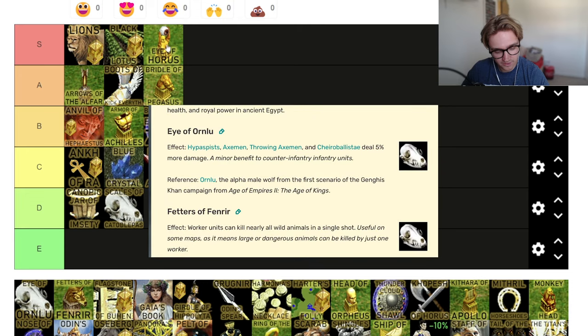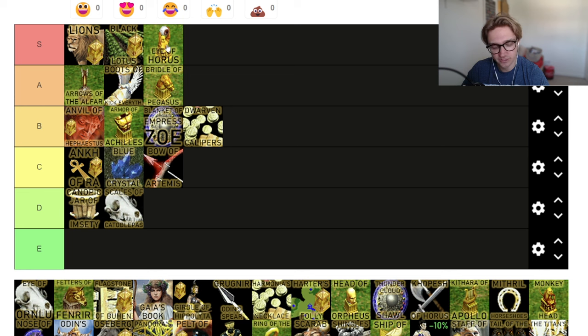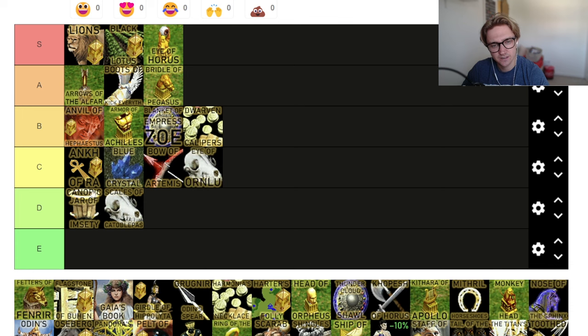Eye of Ornlu — Hippacificus axemen and throwing axemen do 5% more damage. They do no damage anyway — they have like five damage each, which obviously has a massive multiplier. So if you're going against Norse and you get your axemen out and you have this, it's really good. But 5% — is it really that good? I'm going to put it as C tier, because it's better than the terrible ones, but I just don't see 5% of a unit that does five damage being that good.